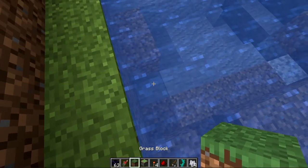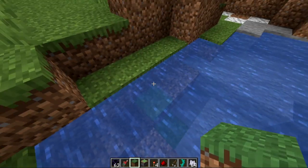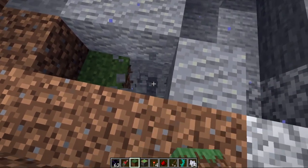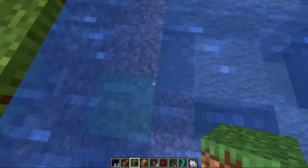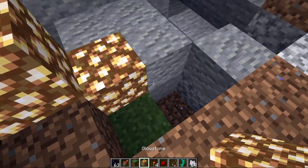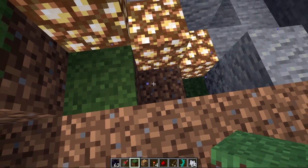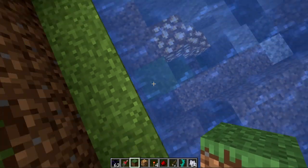People reported a bug that water wasn't killing off grass, and this is something I thought was always intended. Before, you could staircase as deep as you want and it wouldn't kill off the grass. Now it seems like if your grass is too deep underneath water it will die, though something closer to the surface seems like it still stays alive.